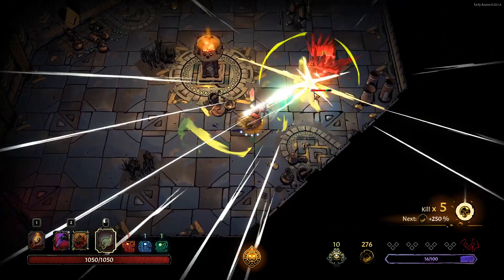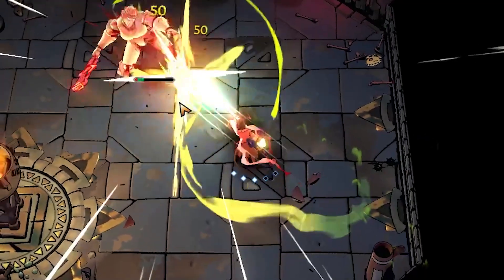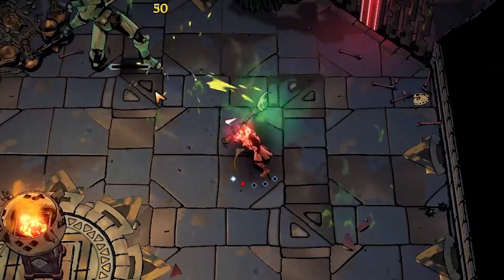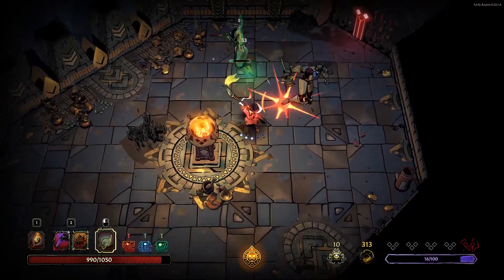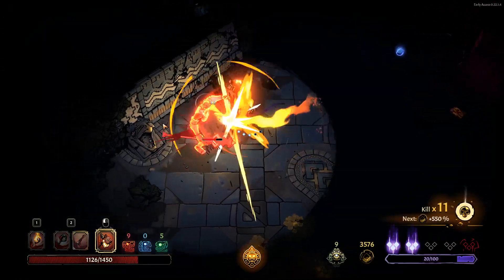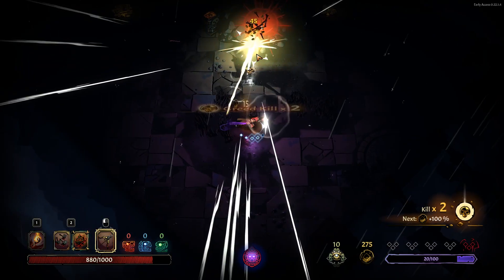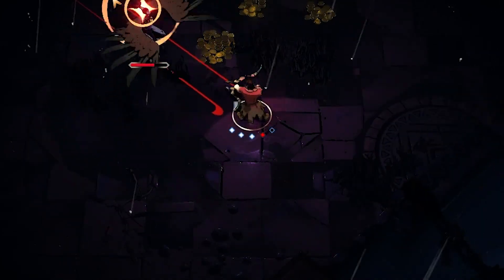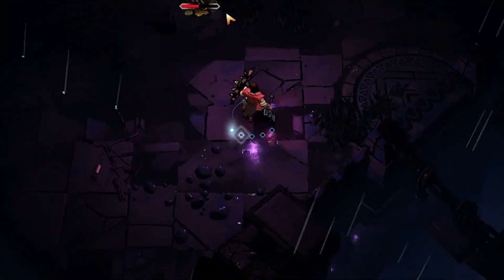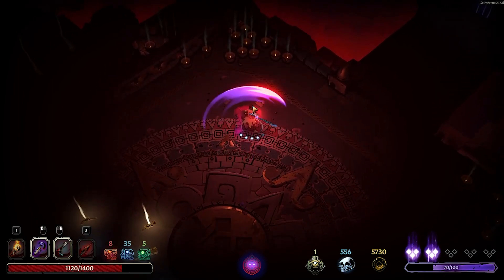Whips crit during finishers. Spears always crit if you hit an enemy with the tip of the weapon — backing away slightly so your next hit starts with the tip of the spear again makes crits more consistent. Heavy weapons like two-handed swords and hammers crit during finishers. Bows crit by performing a perfect shot. You can also do a quick step right after any shot and this quick step won't cost any stamina. You can also get unique boss weapons.